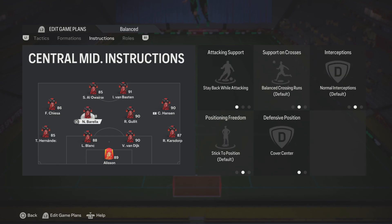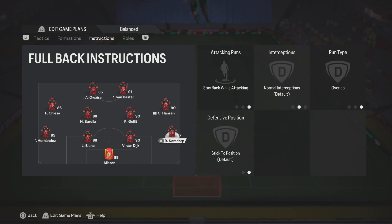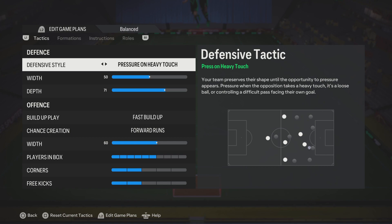You have one defensive mid - basically one box to box. So I got Barella: he stays back while attacking and covers center. And then Hulet is on cover center - I make him do whatever he wants because it's Ruud Hulet. Both full backs are on stay back while attacking and overlap, just in case I need extra offense on the D-pad during attack. Now remember, having pressure on every touch for your defensive movement is very important, or press after possession loss. The only one I don't recommend is constant pressure.